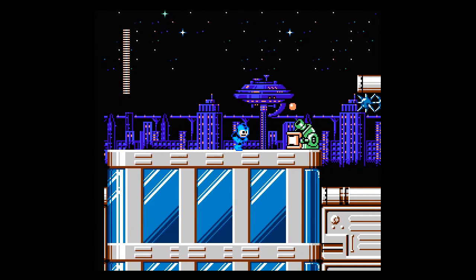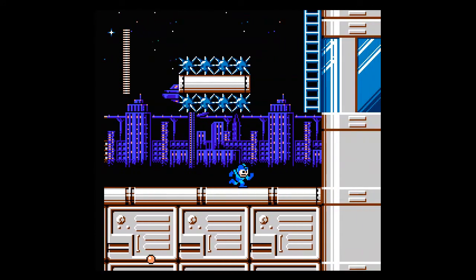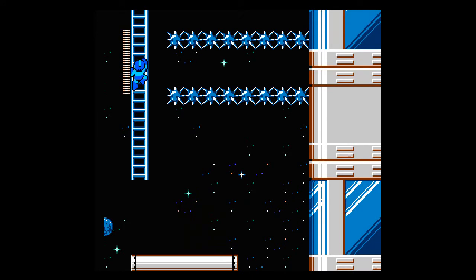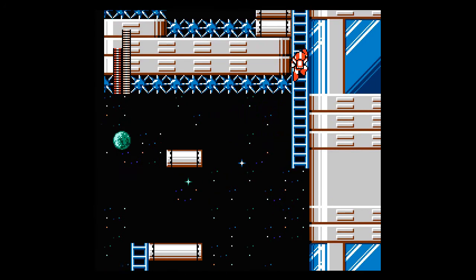Our first stage apparently takes place in Bespin Cloud City, judging by the background. Mega Man is bound to go anywhere to fight the evil forces of Dr. Wily, and sometimes it leads him into the Star Wars universe. This level is all about going up — it actually kinda reminds me of the intro to Mega Man 2, where it shows climbing up that tower and the background's all purple. We're gonna be using a lot of Rush Jet here, for pretty much the remainder of the game, definitely these next few levels.